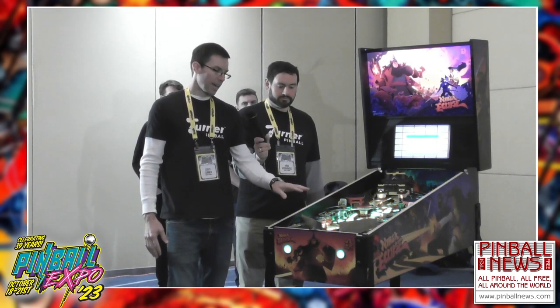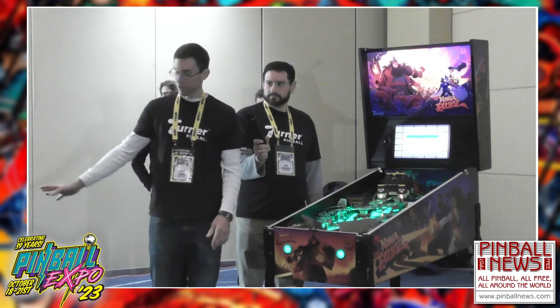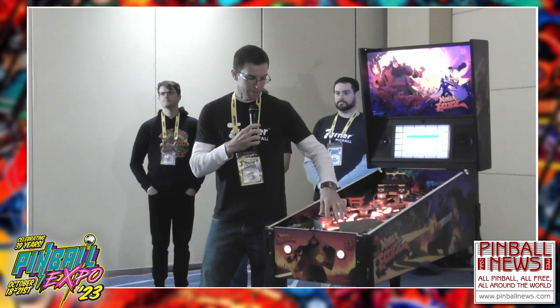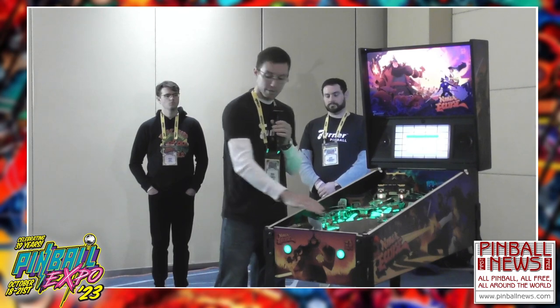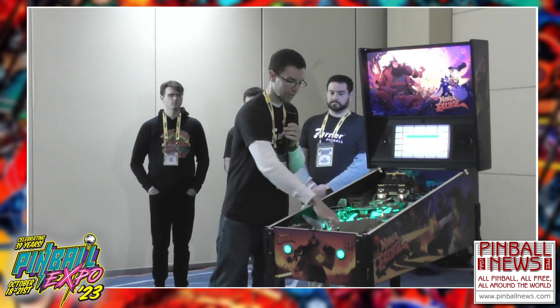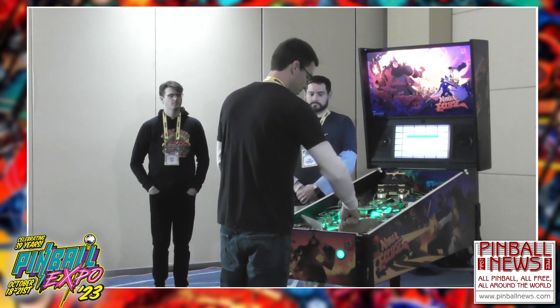We've got a unique ball trough. With the slim cabinet and no coin door, and essentially wireless lights connecting to the machine, we can't really have all of the same ball trough down below — there's not enough space. So we actually put a ball trough above the playfield, and it makes the balls accessible. When you open this up, the apron is part of the glass mechanism and just comes off. Now when I want to take the balls out, I can just take them right out.